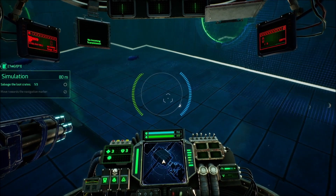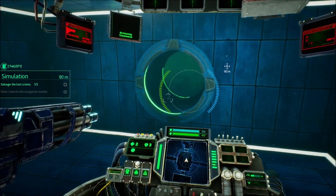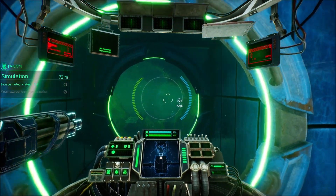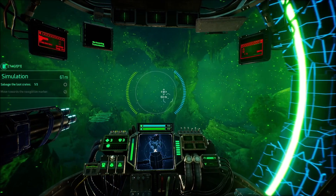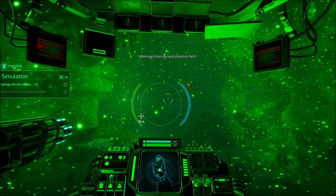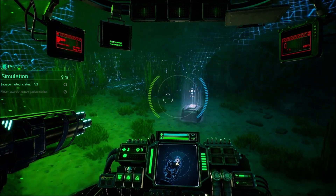Aqua is full of nanoplankton that seeps through your hull. You can traverse through it if you must, but don't push your luck. Nanoplankton field — so be careful of that, try to avoid it when and where possible. I have scanned the area and got some salvage there. Looks like we go back through the nanoplankton area. Let's see if we can't get through it quick. We got through it quick enough — I don't think it did too much damage or maybe even any.